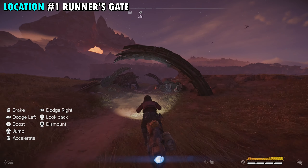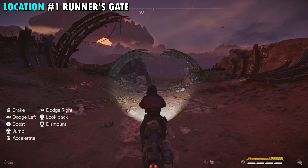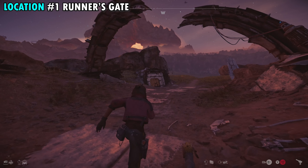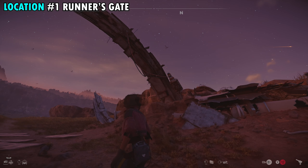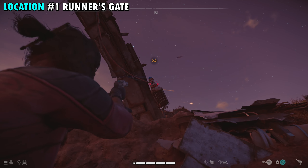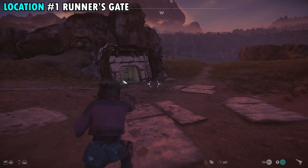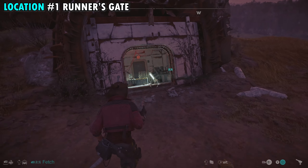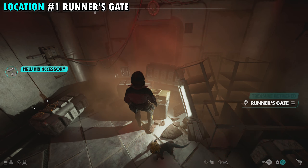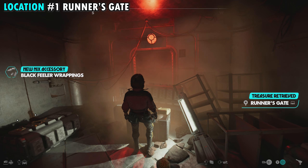We're going to ride down into this pit area where all the rubble is, hop off our speeder, and you're going to see a door. To open it, we need to stop short — on the right there's a little power node that we can hit with an electric shot. Once we do that, it's going to open up the door. We can then go inside and in the back of the little room will be a container to get treasure number one.